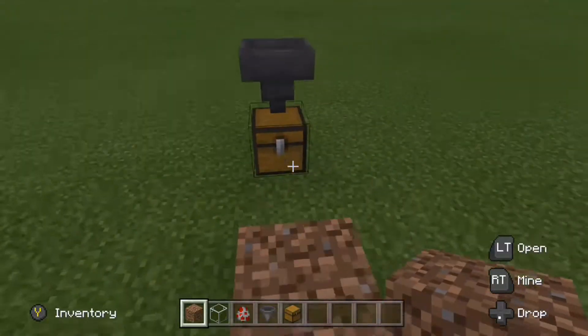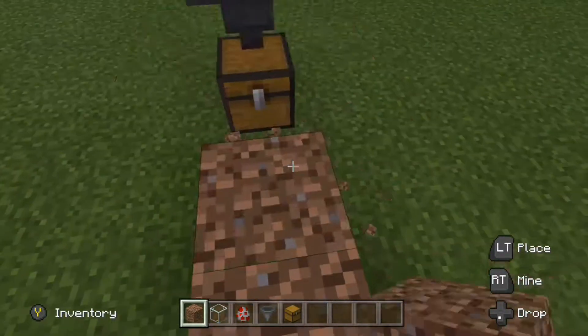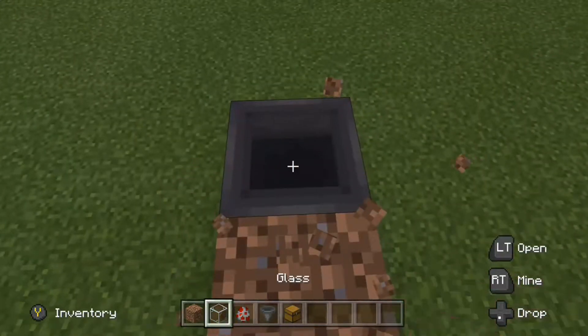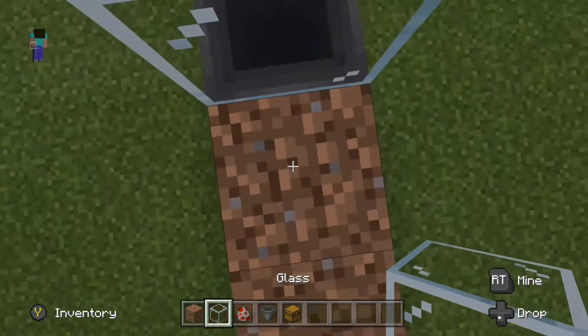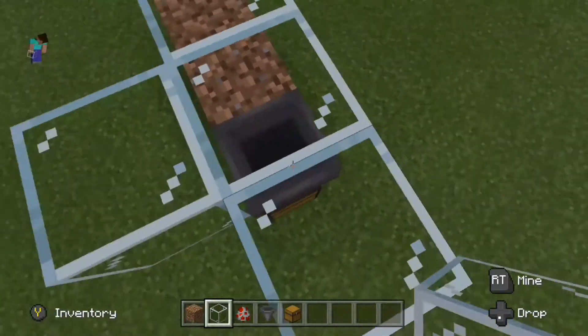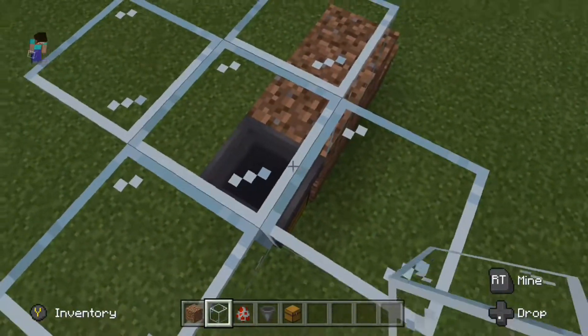You need to make your dirt staircase to put the glass that will surround the chickens. I'll put glass on this hopper, but you would put dirt on the hopper to build around it like I am doing with the glass, so you don't waste a block of glass.